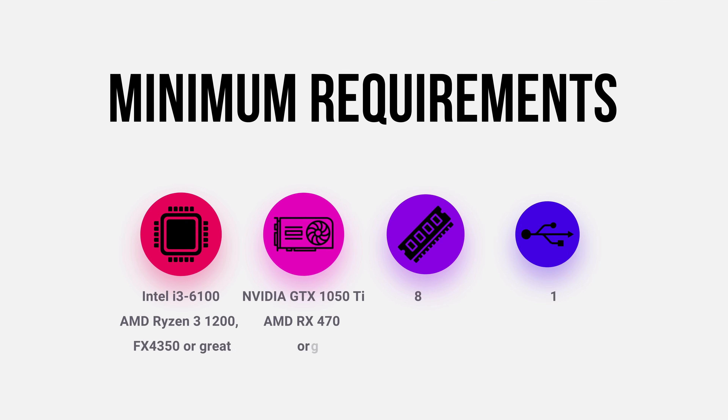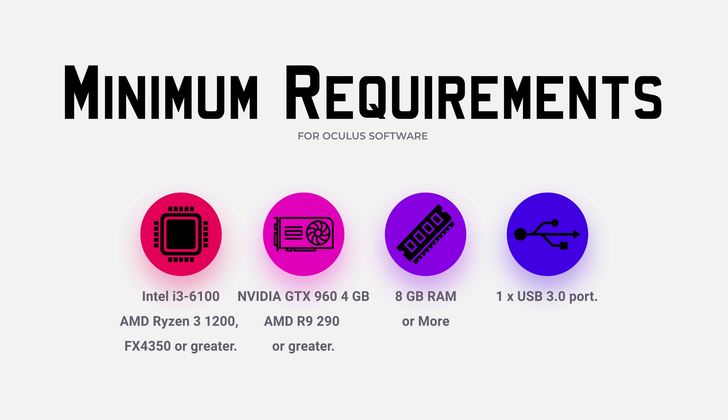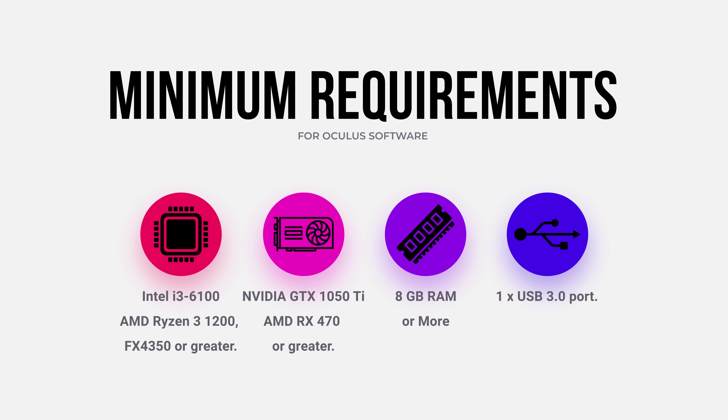The minimum requirements for Oculus software are an Intel i3-6100, which is a 6th generation i3 processor, or an AMD Ryzen 3 1200, or an FX 4350. For the GPU, you've got a GTX 1050 or a Radeon RX 470, which is not very high — but we've got lower than that here. As an alternative graphics card, you can have a GTX 960 with 4GB or an AMD Radeon R9 290. You need over 8GB of RAM, Windows 10 or higher, and one USB 3.0 port.